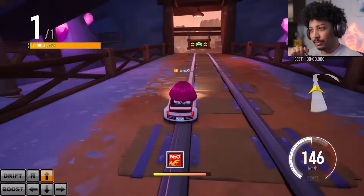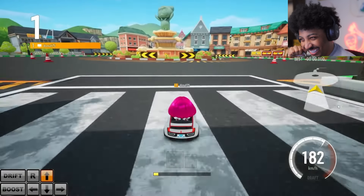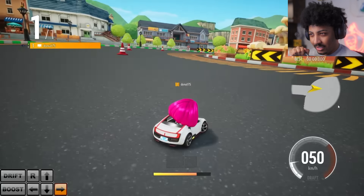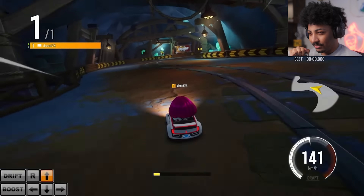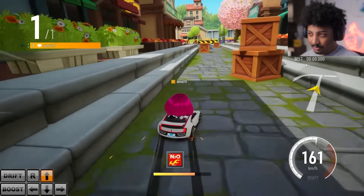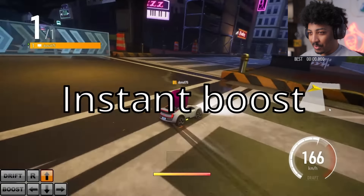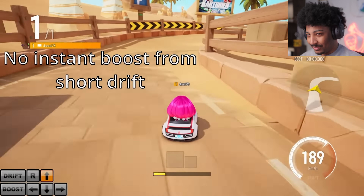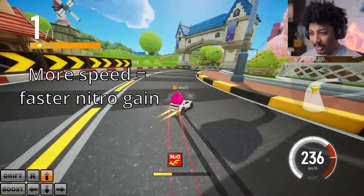You can drift while the cart is moving forwards or backwards. When you drift you produce a curve as shown by the skid marks. The longer you hold the drift key, the sharper your curve is. Tapping the drift key lightly will produce a drift that is almost a straight line - this is called a short drift. Short drifts are useful for redirecting your cart and getting small amounts of nitro. Holding the drift key a little longer - you can gain nitro quickly while using nitro.